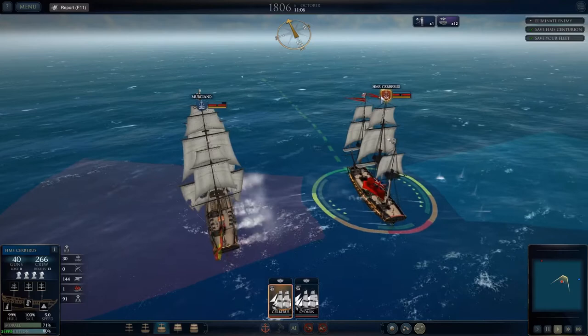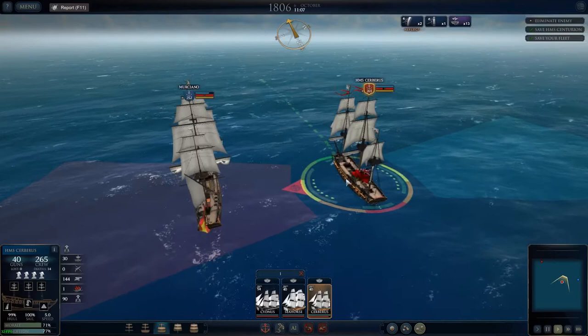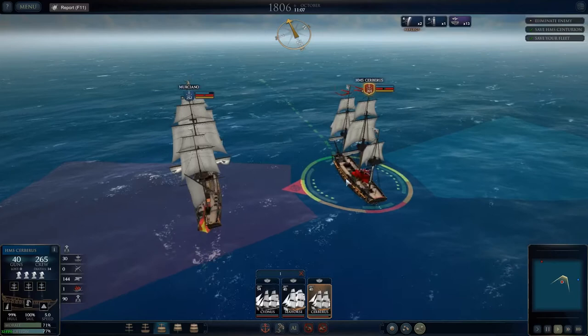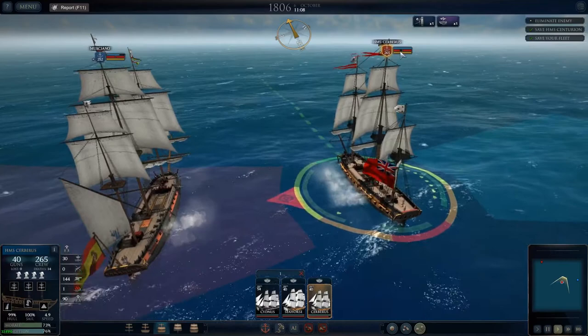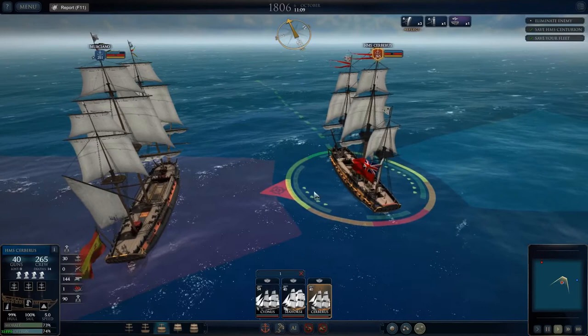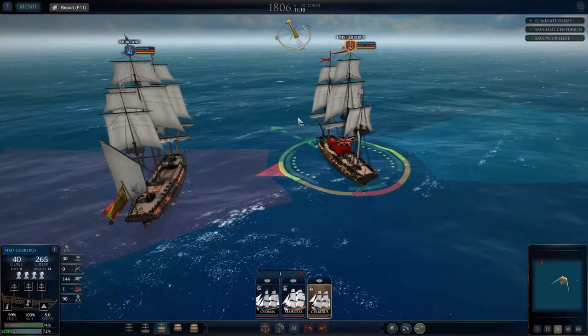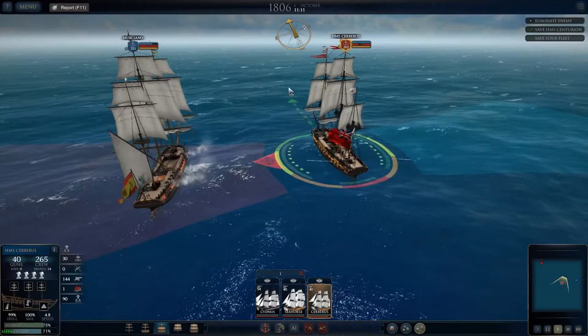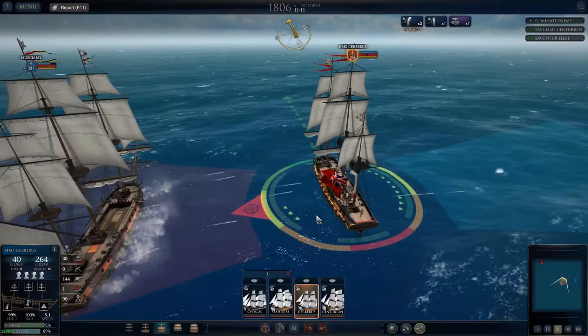This number gives you a heads-up on how many crew you have — I have 265 crew, 40 guns. I'm still trying to figure out this model here; I'm assuming the red indicates the cannons on each side. I can get a readout on the enemy — he has 252 crew. When you right-click, I'm assuming that's for targeting a ship, and you can switch between ships.